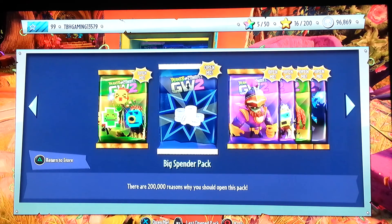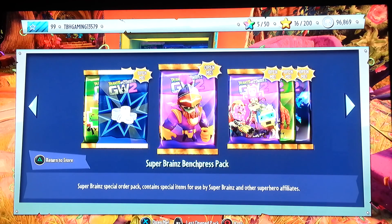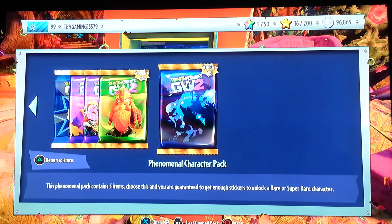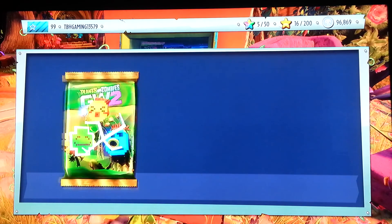I'm going to be opening the plant emoji, the big spender, super brains, bench press pack, zombie emoji pack, and cob attack pack. I'm going to skip the whole emoji pack.